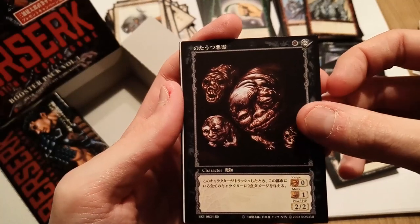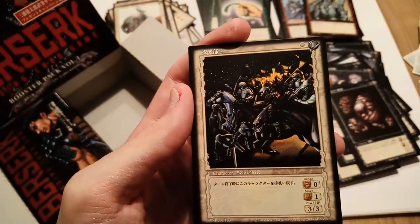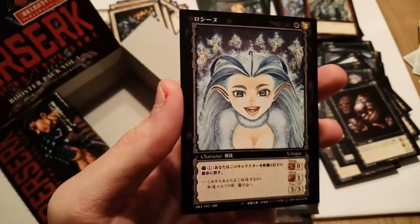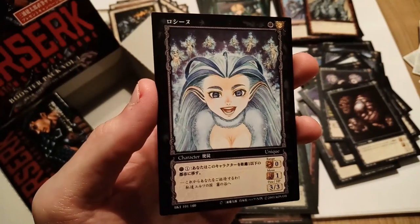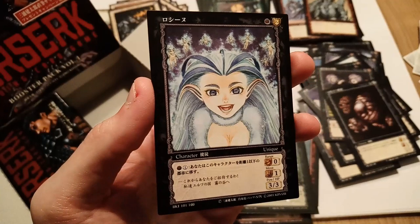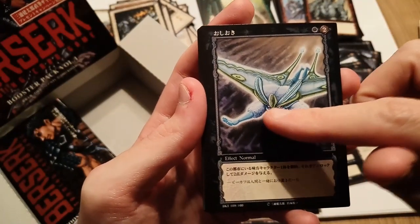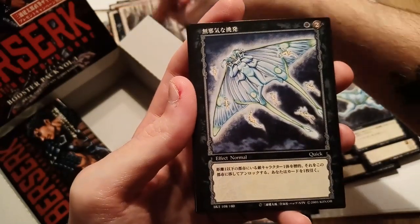Still not Schnoz but probably all his friends. We have a lottery card, the Band of the Hawk, a really cool Serpico card, and then Rosine — 'What's up, we haven't pulled you yet!' This is the human form Rosine, a 3/3 black character card. Then Puck — with those eyes — and then another Rosine.